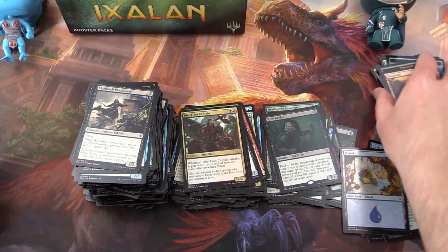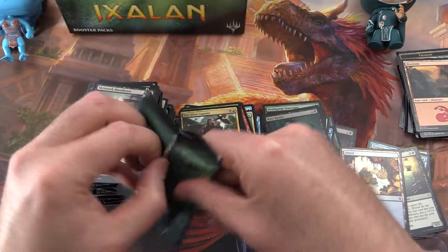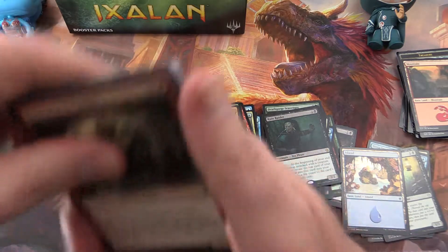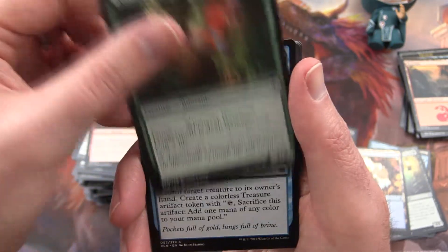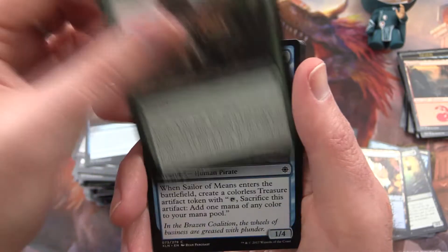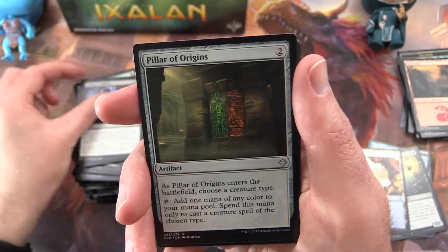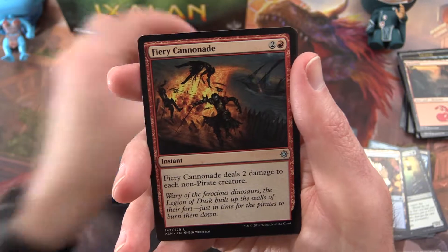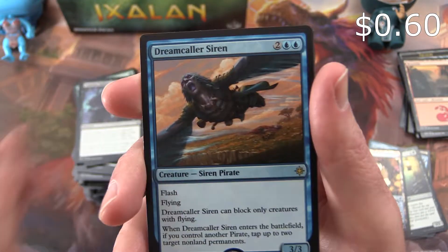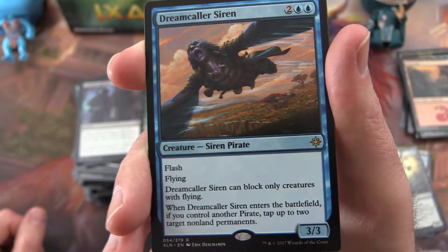Last pack for this video — so far it's looking pretty decent. Rummaging Goblin, Sunrise Seeker, Fathom Fleet Cutthroat, Sun-Crowned Hunters, Ravenous Daggertooth, Depths of Desire, Commune with Dinosaurs, Sailor of Means, Blinding Fog, Contract Killing. Uncommon is Pillar of Origins, Dinosaur Stampede, Fiery Cannonade, and a Dreamcaller Siren. Look at that — that is very unusual. Siren Pirate.